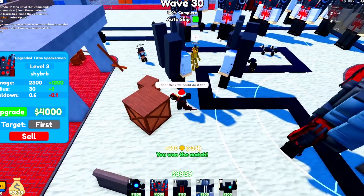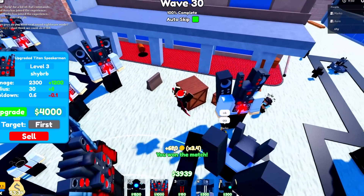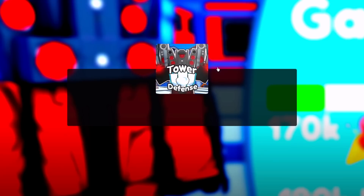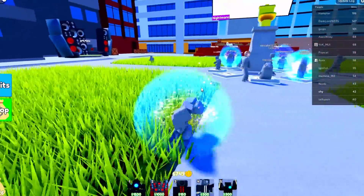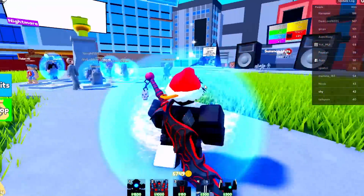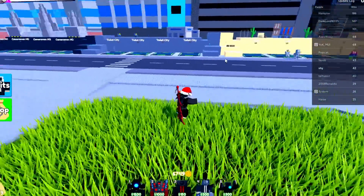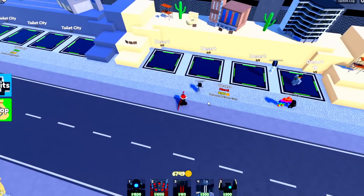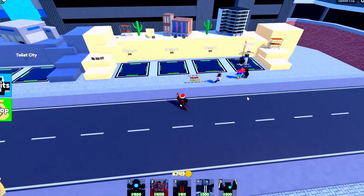We're at wave 30, 100% complete. We got 680 coins — that's because we only had two friends. If you had a full team of friends you could definitely get up to 700. And that isn't even the hardest map to beat — you could beat it in a public lobby.